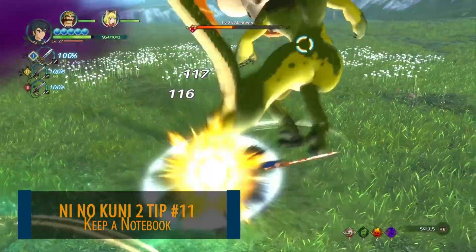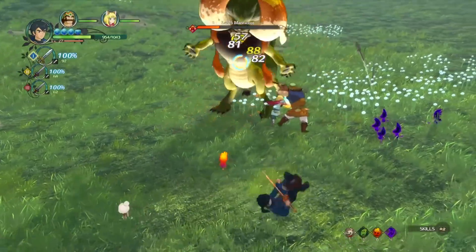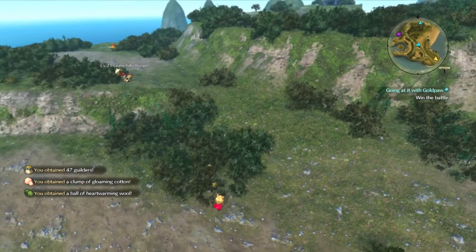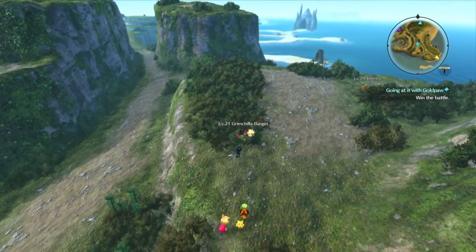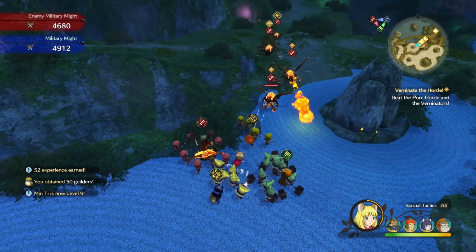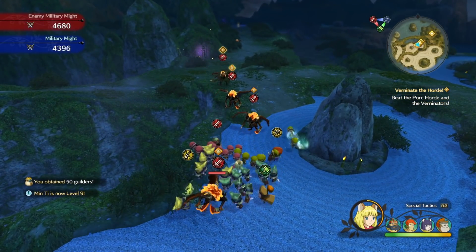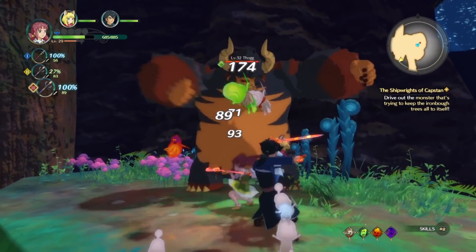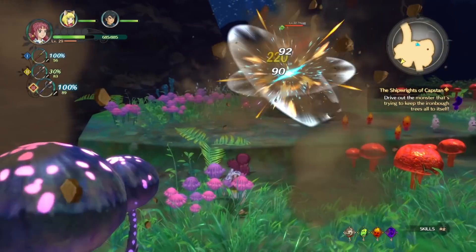Consider keeping a notebook as well. That strategy can actually come in handy here. A notebook is really helpful for keeping track of things like higgledy stones in particular, and where to find different level skirmishes, since the quest menu doesn't tell you what skirmish level those quests are at. Or you can check a wiki, but if you want to do it all on your own, this is pretty useful. I encountered a higgledy stone that wanted corn, which I didn't have yet, forgot to write it down — now I have the corn and I don't remember where the higgledy stone is. Don't be me.